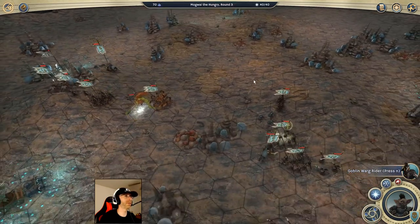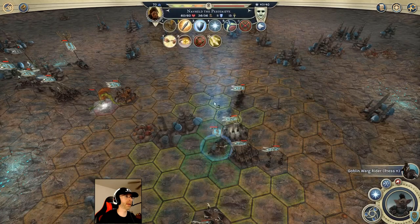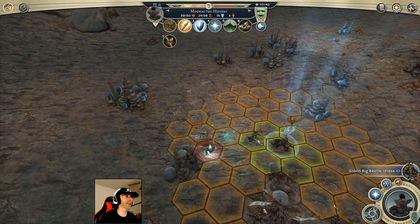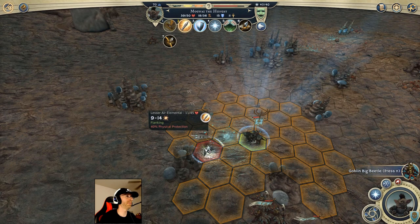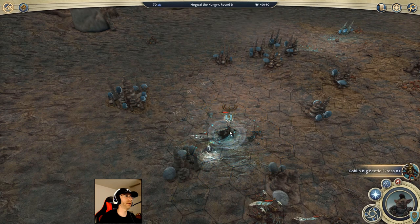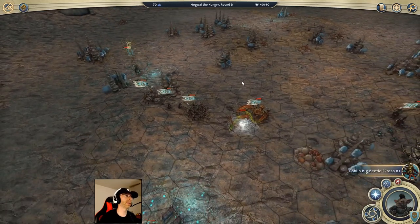Mogwai could run out here and charge this thing — at least take away an action point. The Theocrat can go heal somebody and then convert on the next turn — probably Bestow Iron Heart. Webbed for two more turns, so I've got a bit more time. I can weaken that thing now, which will make convert more likely to work. I want Mogwai to get this kill — I have to remember the whole reason I'm out here is to try to level him up.